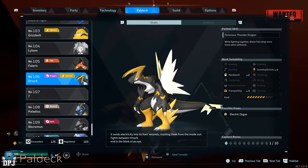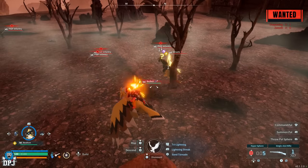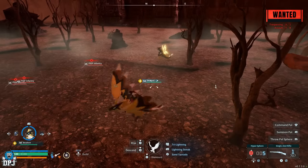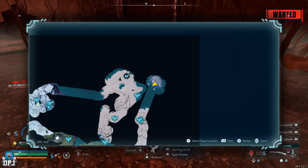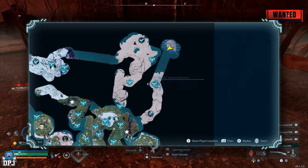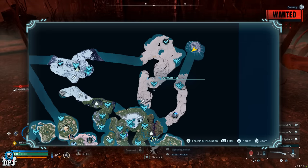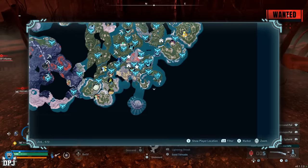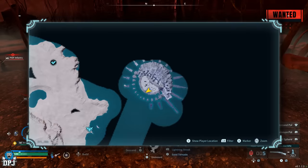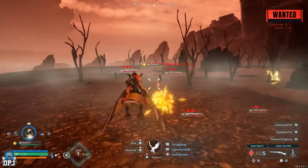For Generating Electricity, the one level four pal I know of is Orserk. This pal is found in the top right of the map. The area is quite difficult, so come prepared with cold and heat resistant armor and bring only the best spheres. Good luck catching this one.